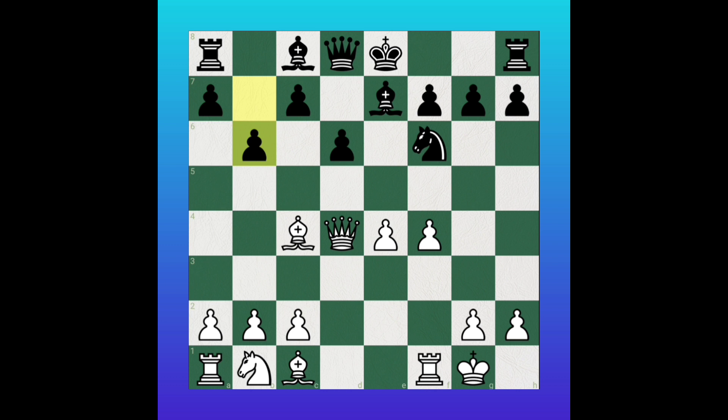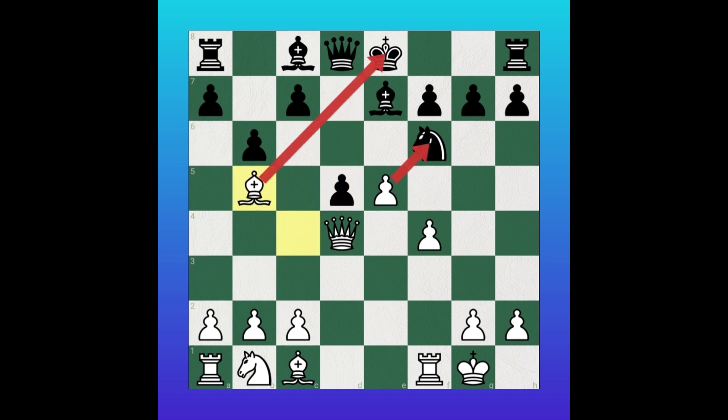Then white will play pawn to e5, attacking the knight and the pawn. Black wants to sacrifice the knight and execute a plan with bishop to c5, attacking the king and queen. He wants to win the queen. But here white played surprisingly — bishop to b5 check.